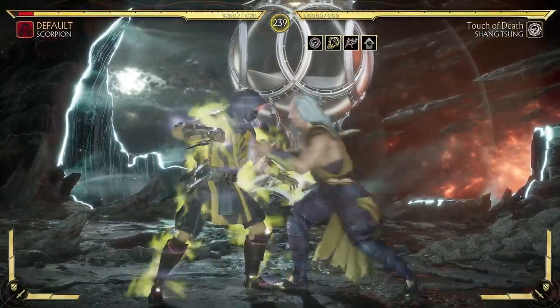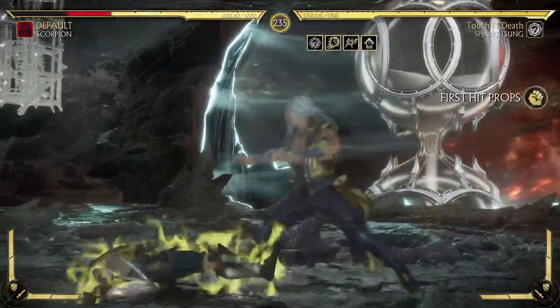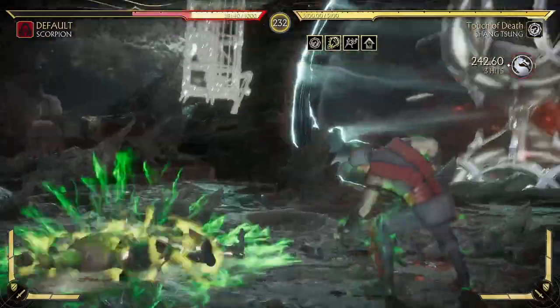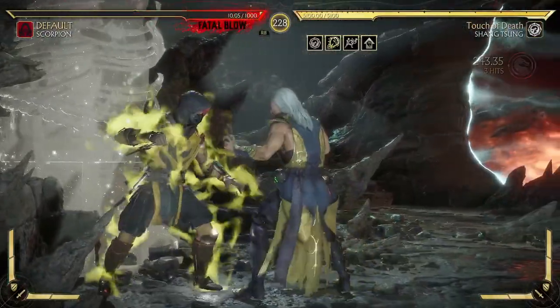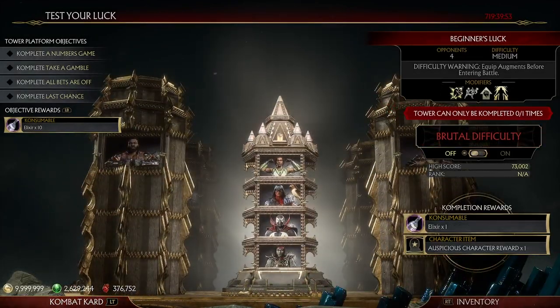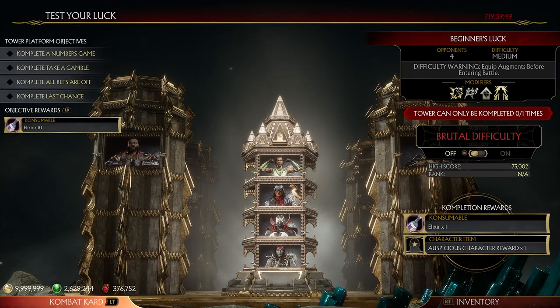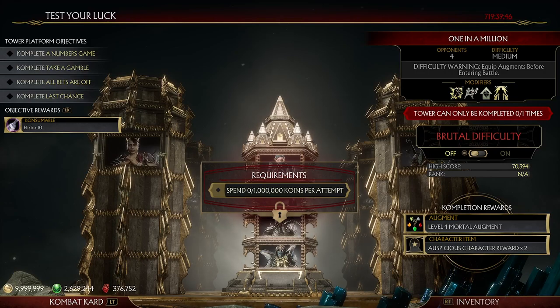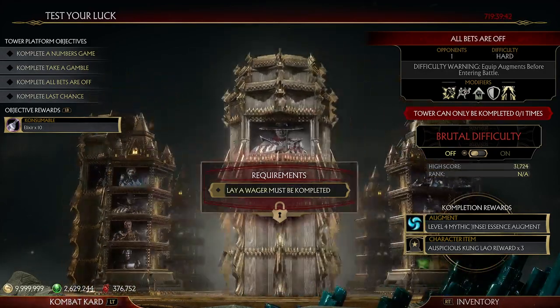We'll just have Shang Tsung do a few hits here. As you can see, with a full combo that's going to be a lot of damage. So with this first tower it would be 0% extra damage. Then once you get past the boss, it goes up by 25%.